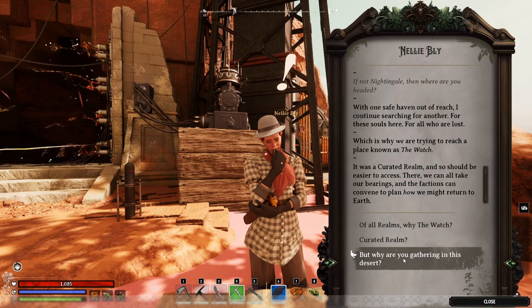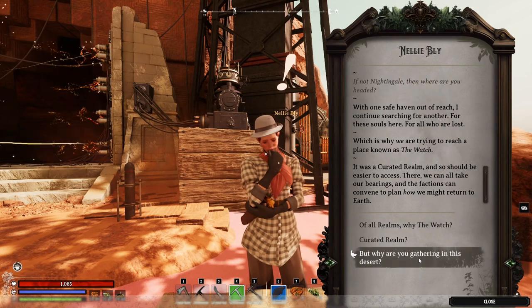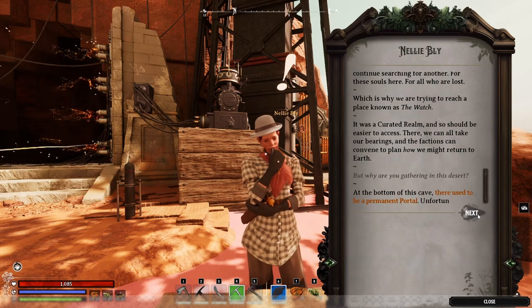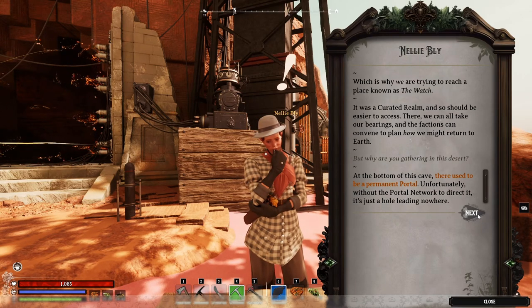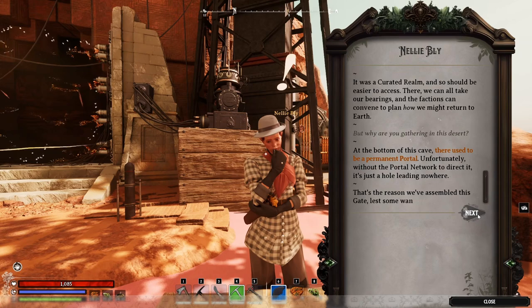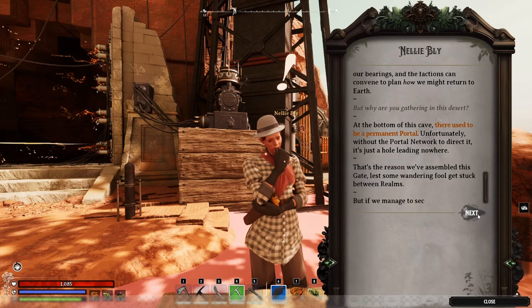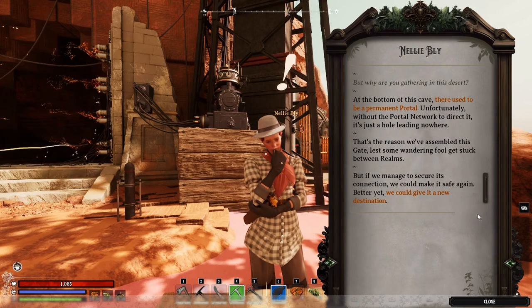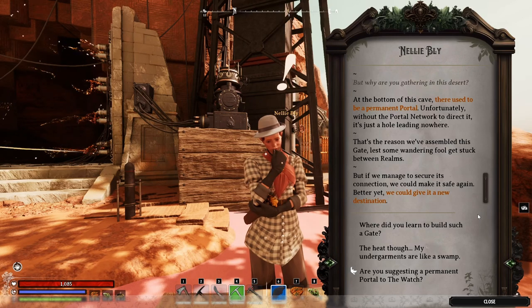Don't want to go back to Earth, thanks — it's kind of covered in pale, just so you know. "But why are you gathering in this desert?" "At the bottom of this cave, there used to be a permanent portal. Unfortunately, without the portal network to direct it, it's just a hole leading nowhere. That's the reason we've assembled this gate, lest some wandering fool get stuck between realms. But if we managed to secure its connection, we could make it safe again. Better yet, we could give it a new destination."